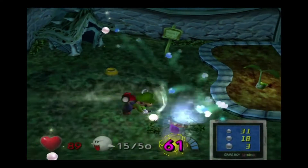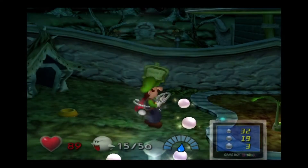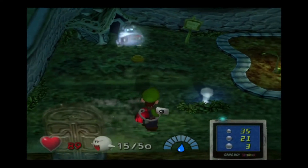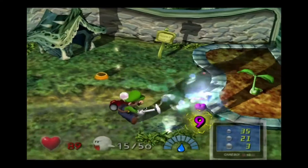And of course he only has 100 health, so it shouldn't be too difficult. I got it down pretty low but we're gonna have to go again. There he goes, and this is the end of the ghost dog Spooky.